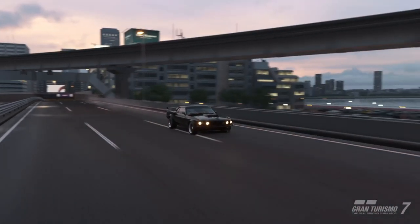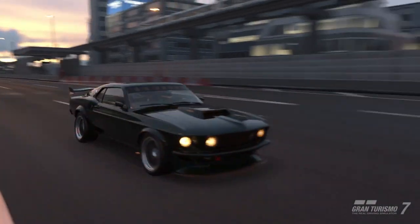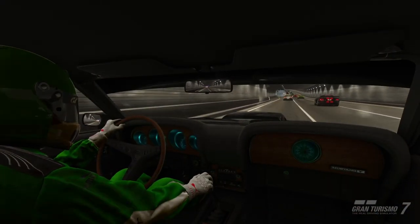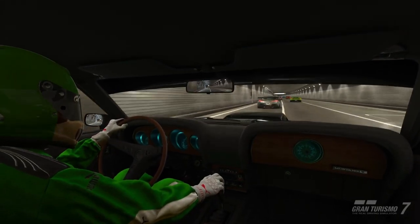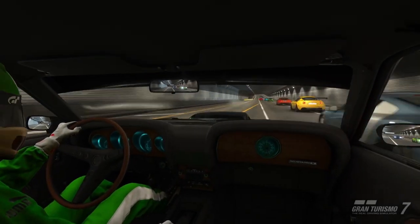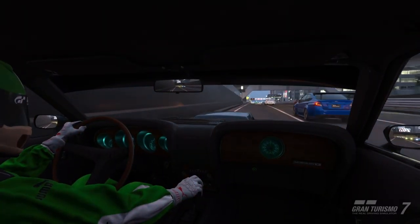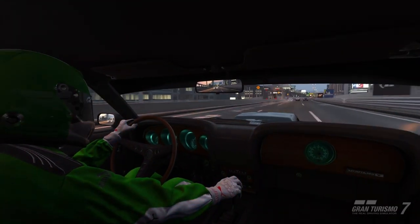Ladies and gentlemen, I give you the Ford Mustang Boss — my new favorite car to drive around Tokyo. Without a shadow of a doubt, this car is an absolute beast. Someone on GT Planet summed it up perfectly: this car has no business being this fast. It has 663 horsepower, and you think 'oh, American muscle car, must handle like a dog' — no, it handles like a dream. It's got a bit of a twitchy back end,